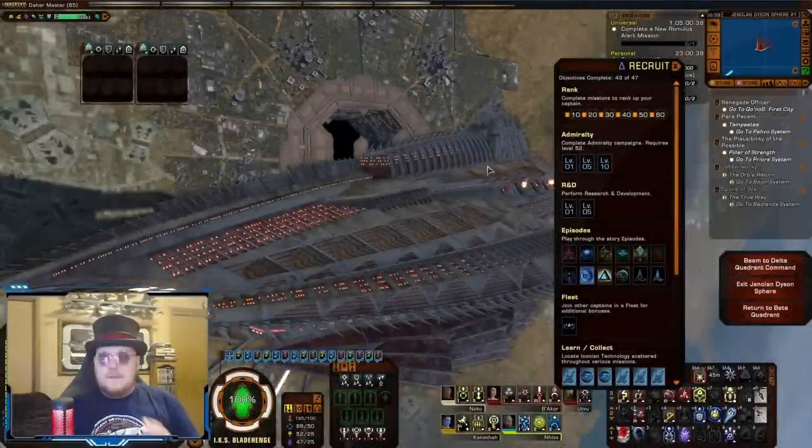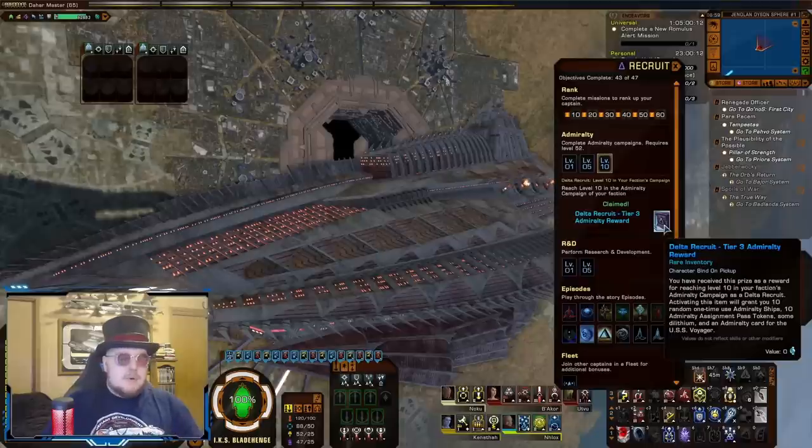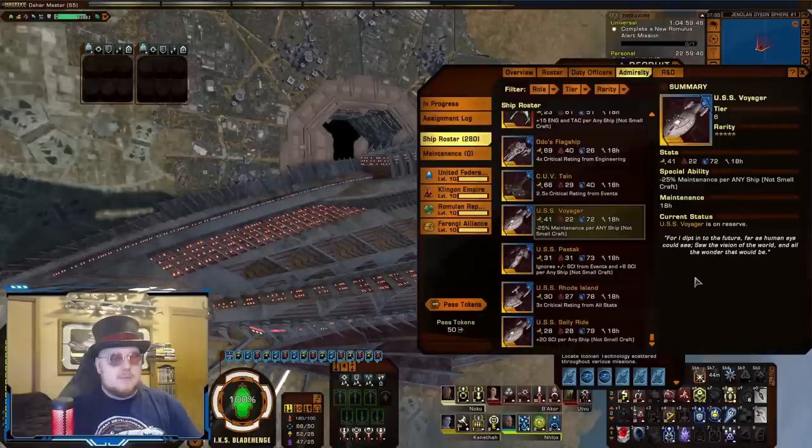Next up we'll do Delta Recruit. First off, what I would call the must-have out of this is going to be from the Admiralty. When you reach level 10 in your faction's Admiralty campaign, you get this reward. There's going to be a lot of fluff in here — some single-use Admiralty cards, some pass tokens — but the thing to get out of this is a permanent USS Voyager Admiralty card. This thing is very useful for actually completing your Admiralty; it has very powerful stats, so it's going to be really helpful for completing those higher level Admiralty missions that reward a lot of XP or give some really good rewards. It's permanent, so you're always going to have it. It doesn't reward a Tier 6 ship — it is just the card, with unique abilities and unique stats.